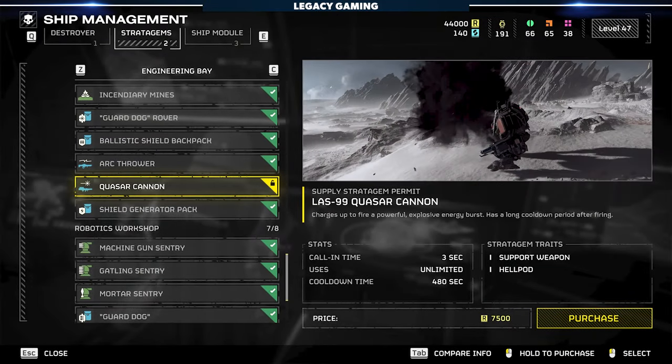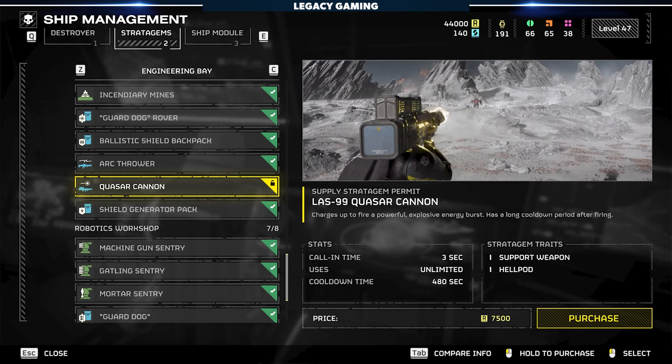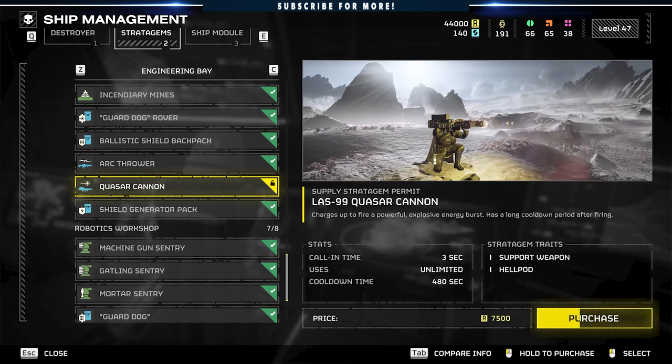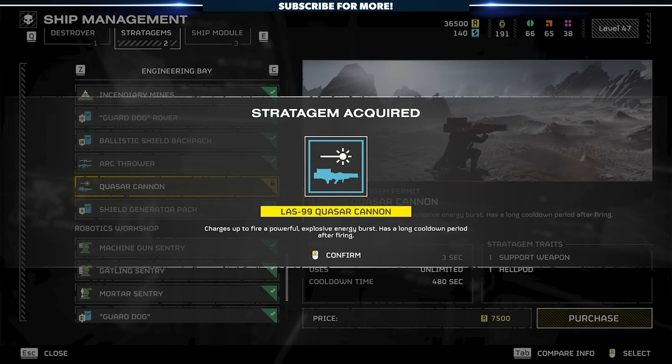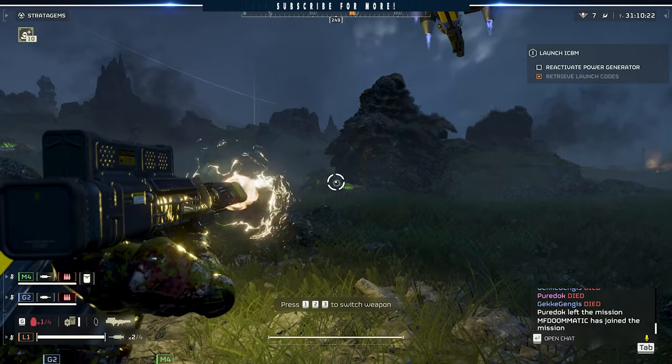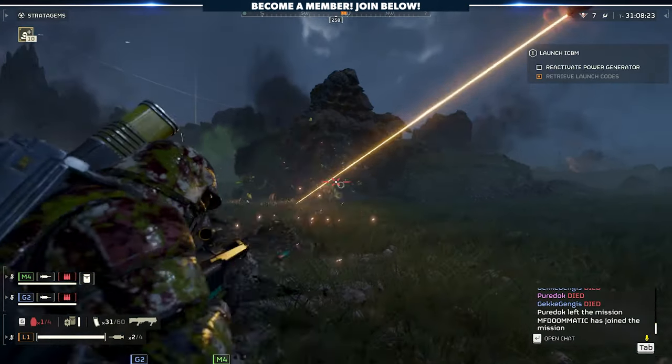Players can unlock it as part of the engineering-based Stratagem for the price of 7,500 requisition once you meet the level requirement. It's got a base 3-second cooldown time, unlimited uses, and a 480-second cooldown. For all intents and purposes, the Quasar Cannon is the anti-armor weapon of our dreams.